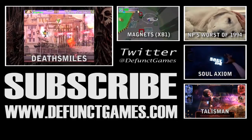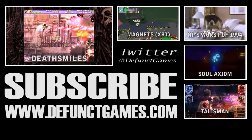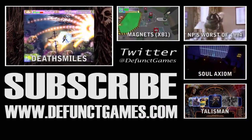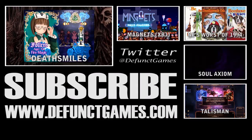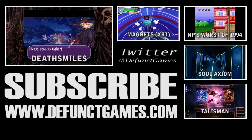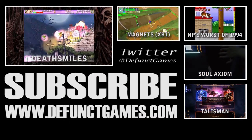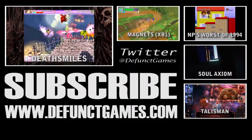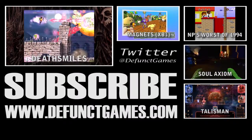Thanks for watching our review. Did you know that this is our fifth review of the week? We started out with a look at Soul Axiom, followed by Talisman: the Horus Heresy, Magnets Fully Charged, and Deathsmiles. We also counted down Nintendo Power's five worst-reviewed games of 1994. Things are going to be even crazier next week, when we finally get around to reviewing River City's Super Sports Challenge, Black Sea Odyssey, BlazBlue: Chrono Phantasma Extend, Blue Rider, and more. So do me a favor and click the subscribe button and support what we're doing here.